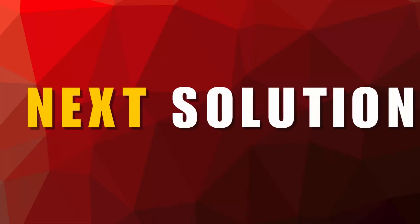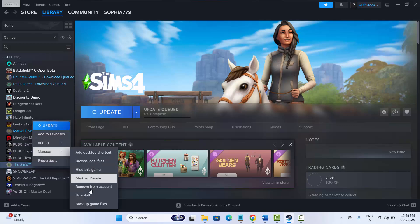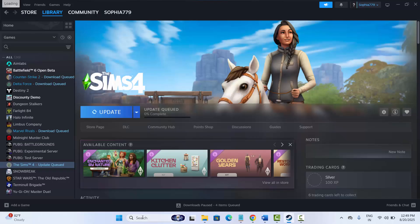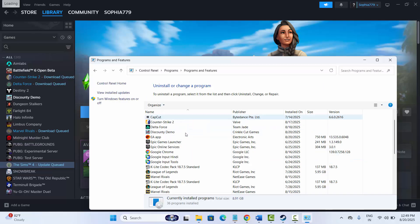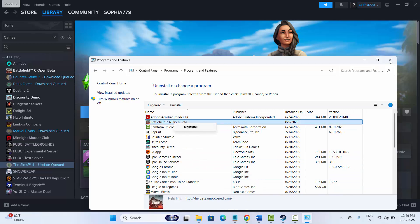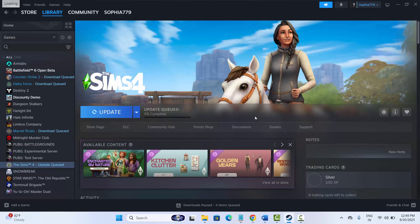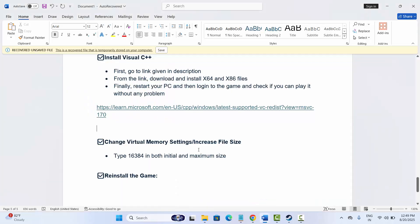If not, the final solution is to reinstall the game. Go to Steam, under the Library section, select your game, right-click, click on Manage, then click on Uninstall and confirm. You can also go to Control Panel, click on Uninstall a Program, select the game, right-click and click Uninstall. After uninstalling, restart your system, then launch Steam again, reinstall the game, and try to play it to check if the issue is resolved.